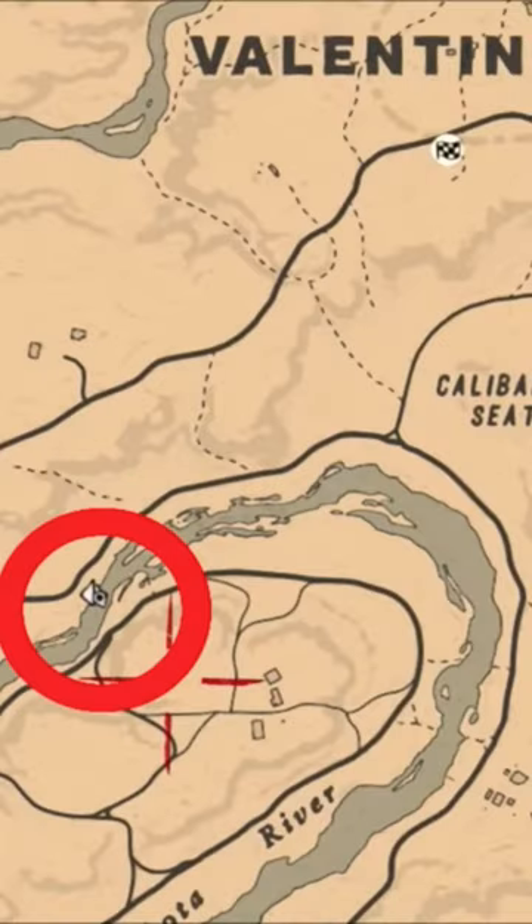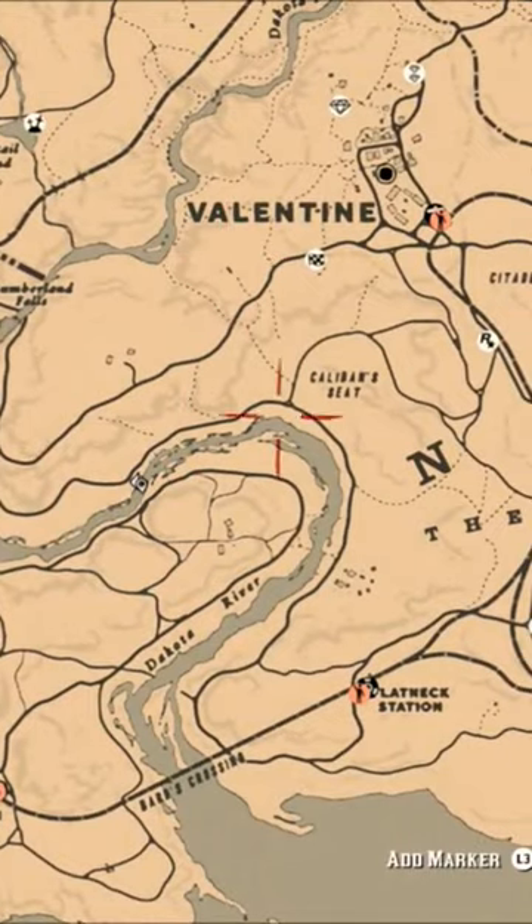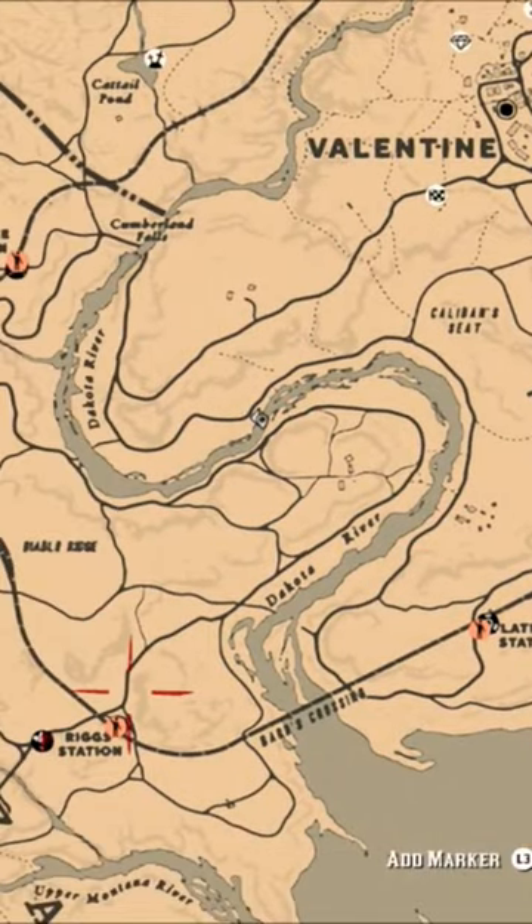What's going on guys? Grave here. Welcome back to Red Dead Redemption 2. One of today's Red Dead online challenges is to catch three sockeye salmon. Now there's several different locations that you can do this in, but one of the easiest to get to, in my opinion, and the quickest, is probably on the Dakota River right here below Valentine.